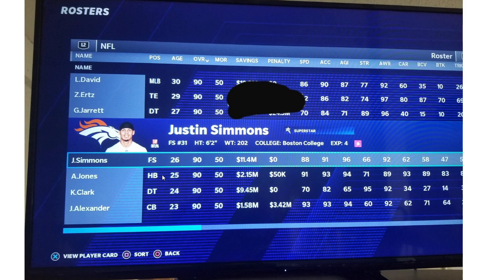Justin Simmons is the free safety, and the Broncos are one of the most sleeper teams — they've got young dynamic receivers, Von Miller, a good front seven, and a solid secondary. Simmons hit superstar and was arguably one of the best safeties in the league last year. If you're looking for somebody to patrol the back end of the field, you want Justin Simmons. He's really gonna be the linchpin of that defense.